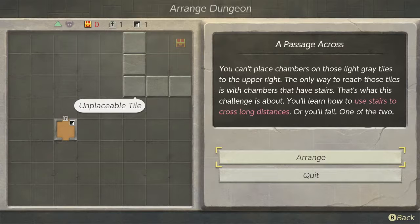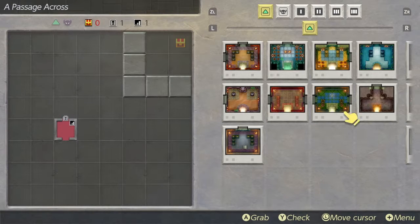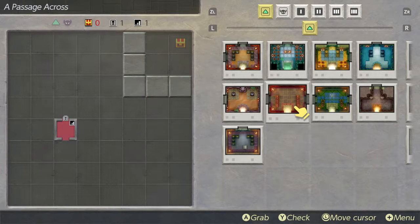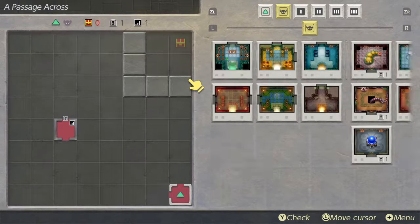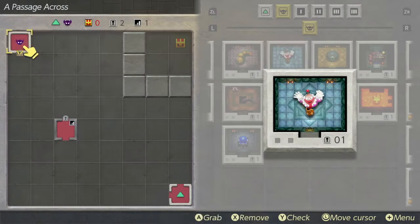I can't place chambers like a tile, so I'll have to make the stairs. Okay, so we're going to start with the entrance to the dungeon — which will be this one from the start of the game. And we're going to put it here. And then we're just going to make a nightmare room too. We're going with the bottle boss — it's the second dungeon. We're going to put him up here.